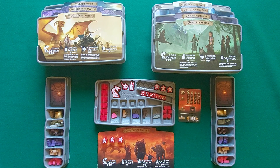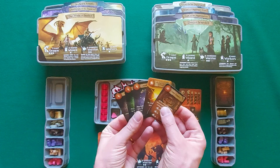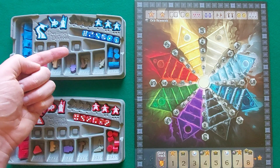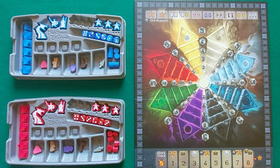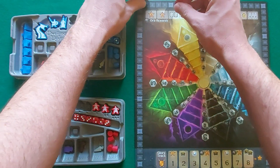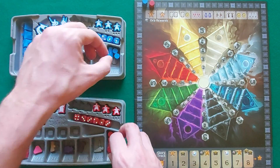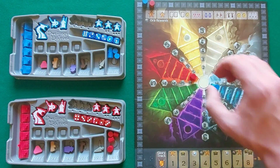The other two resources are gold and magic cards. Each player starts with a hand of 5 magic cards. Beginning with a randomly chosen first player and proceeding clockwise, each player places one of their tokens on the score track corresponding to their turn order.